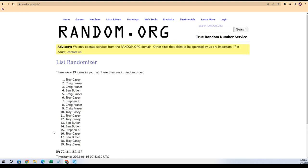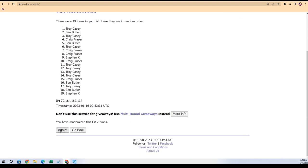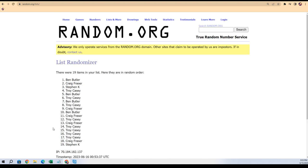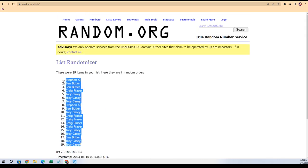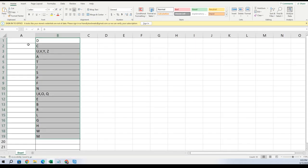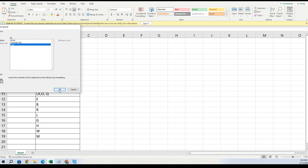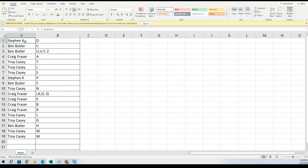Seven times through — good luck, gentlemen. That's one, two, three, four, five, six, and seven. Troy, you're at the bottom; Stephen Kay, you're at the top. Going to copy that list and paste special text. Stephen, you got D; Ben, you got C; you got UV, Y, Z; Craig with A; Troy with T, J, S; Stephen with P; Ben with F; Troy with N; Craig, you got I, K, O, Q, E, B.